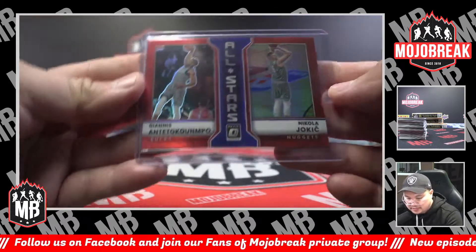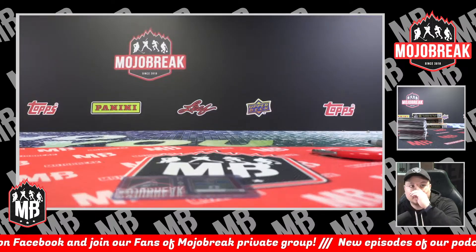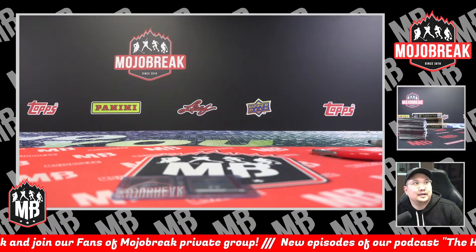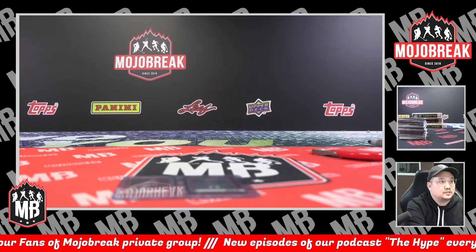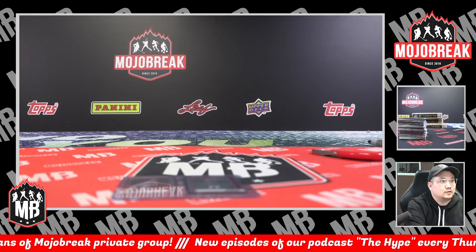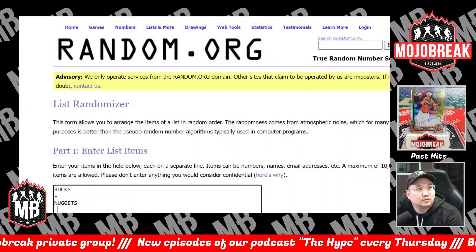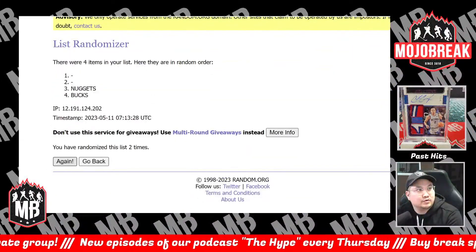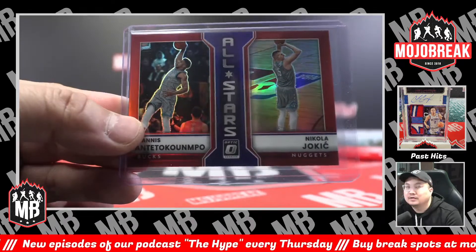Let's randomize the duel between the Bucks and Nuggets. Again, this is a PYT pick-your-team style break, so we randomize three times between those two teams — top team after three will get that insert. Going one, two, and three — that will go to the Bucks spot. Bucks will keep that one. Congrats Bucks.